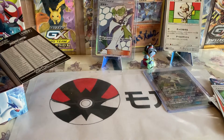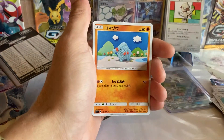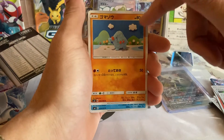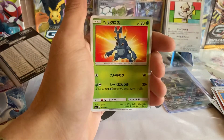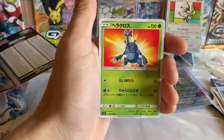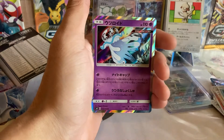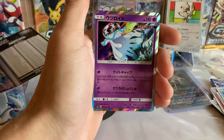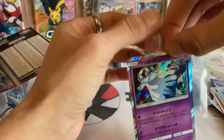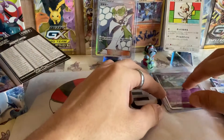Third pack - okay we have Hau, I don't think we pulled Hau yet, Fan Pick, we have not pulled this artwork yet so that's nice. Slowpoke, another one we haven't pulled. Heracross, we have pulled this but big fan of this artwork. The final card - is it Nihilego? One of the Ultra Beasts - this is a card we haven't pulled so that's very nice. Another holo!